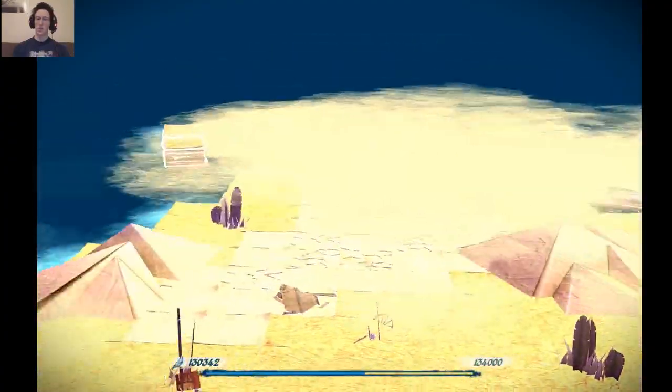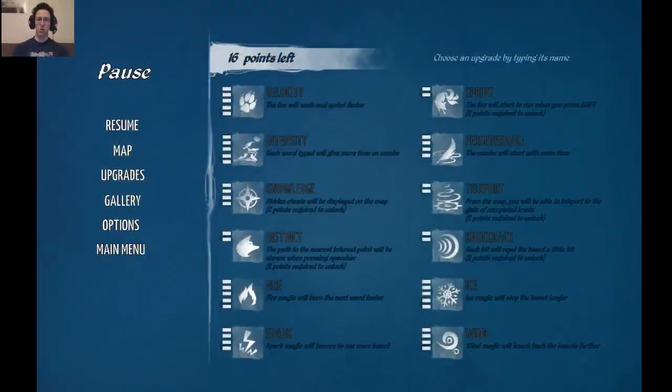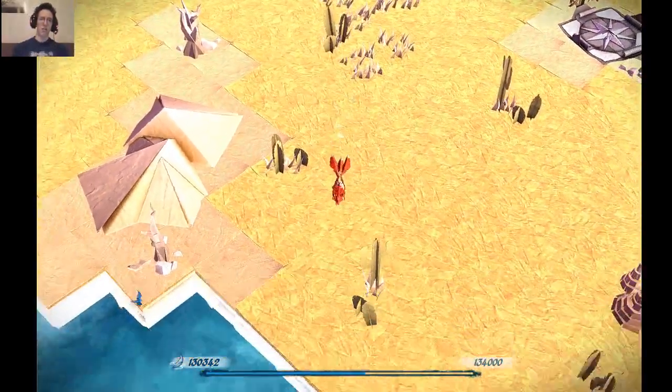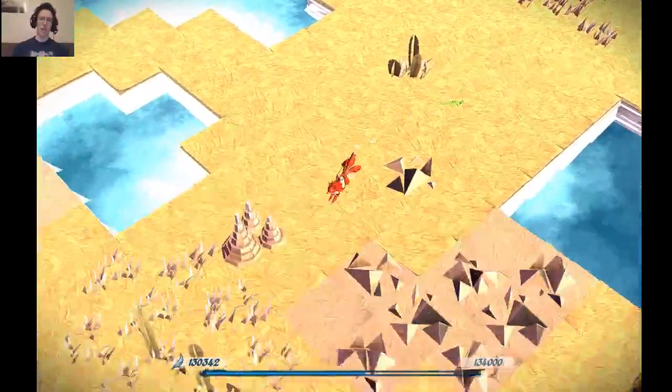Desert. I don't know what that sign means, but I'm guessing it's the final area. So I've got three nests to clear first. I can do that.